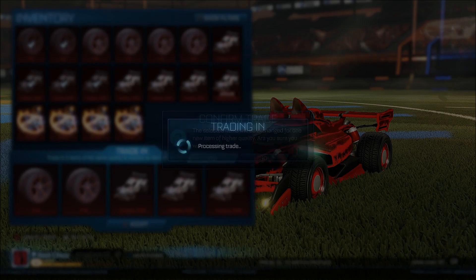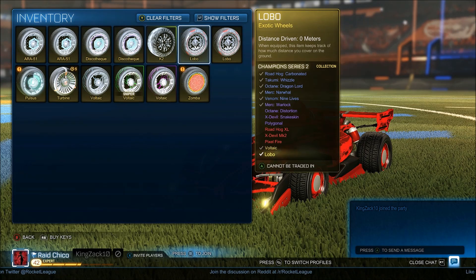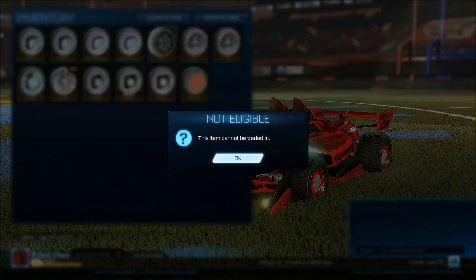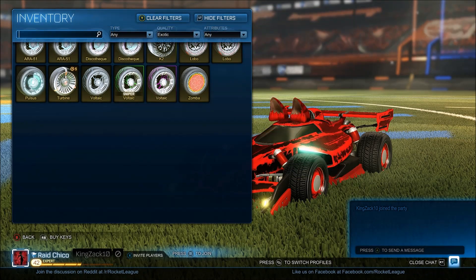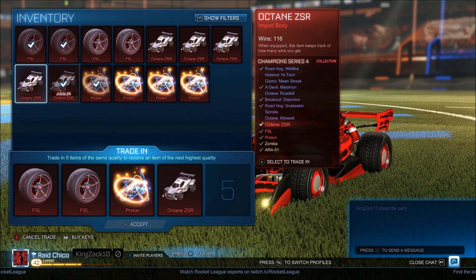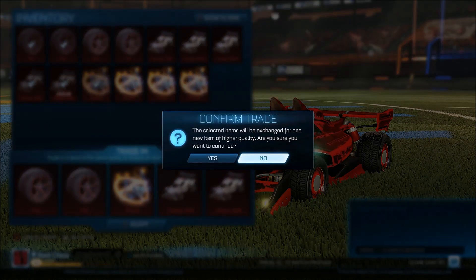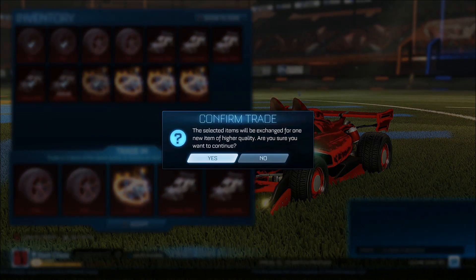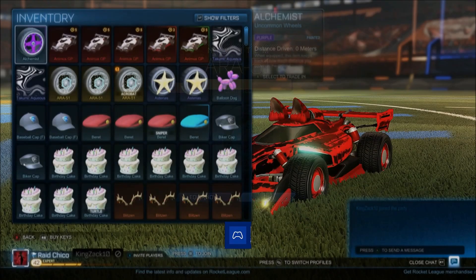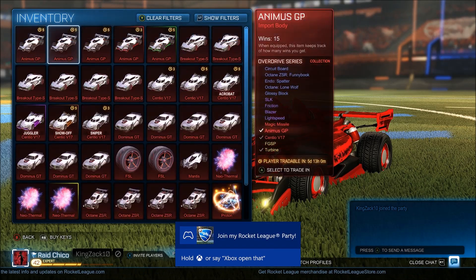Alright, we're trading up again. This is everything we got right now — that looks terrible. Let's do two FSLs, a Proton, a Juggler ZSR, and a regular ZSR. Our fourth trade-up in the CC4 series. Certified Ares — not that good — and Acrobat. That's so bad, oh my god, and no one likes it.